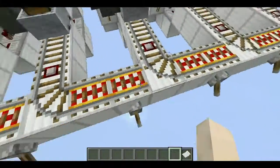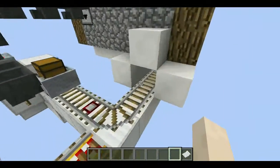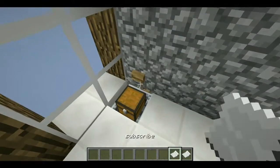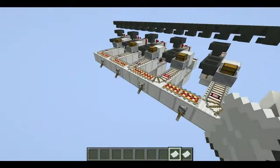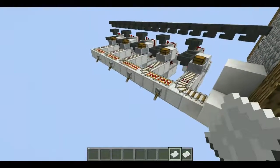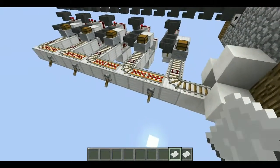Then it goes to this one next, then this one, then this one - it goes all the way back. That's how that works. As you can see it's not that long once you've set it up, but it can take a little while for the minecart to get there, so you'll have to be quite careful with that.